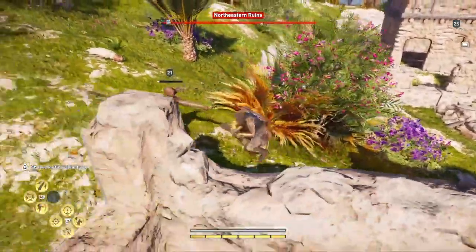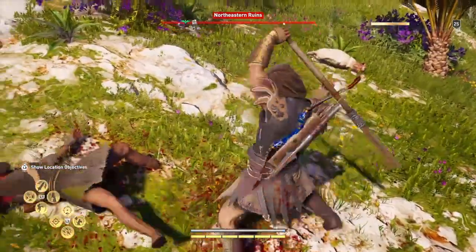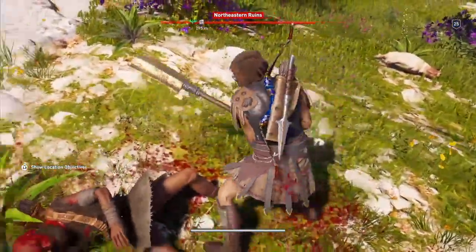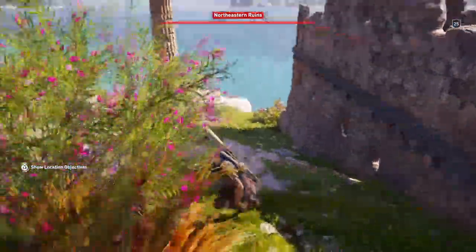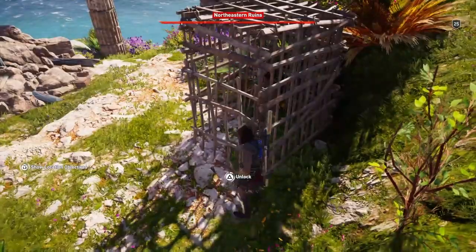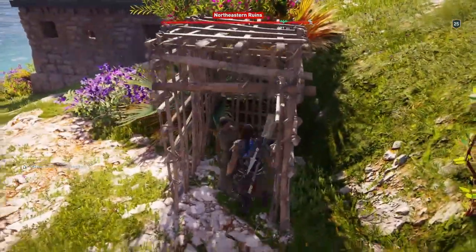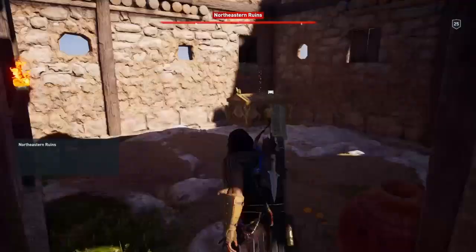We get out of the way so we can't be seen, then run over here quickly and free this woman from the cage — that's the captive freed, that's one. Then we're going to run into the building and get the treasure.